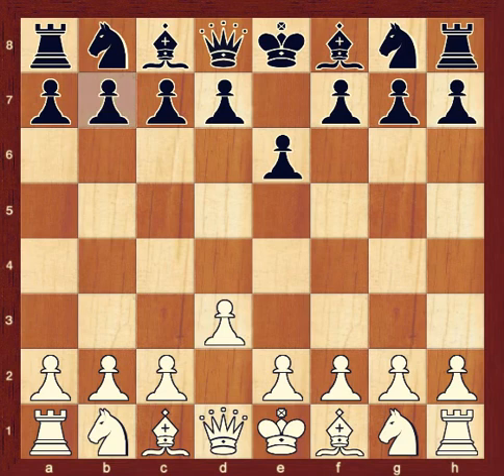On the black side, the pawn on B7 can either move one square to B6 or two squares to B5. But the pawn on E6 has already moved once, so it can now only move one square forward to E5.